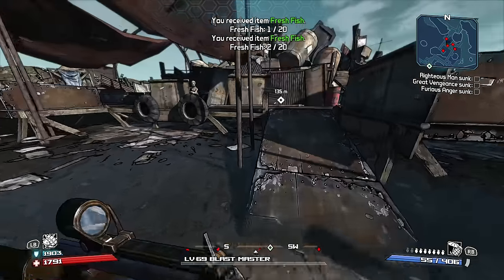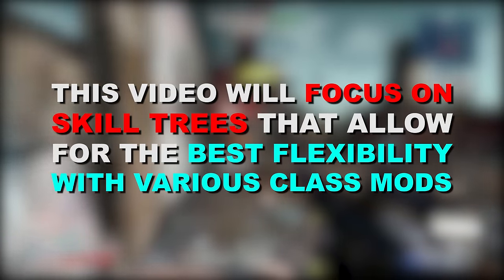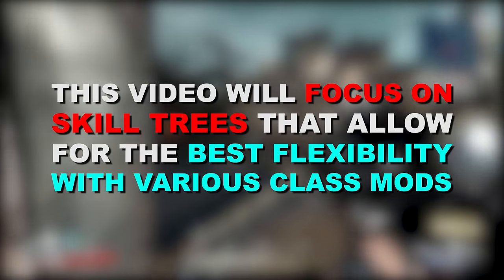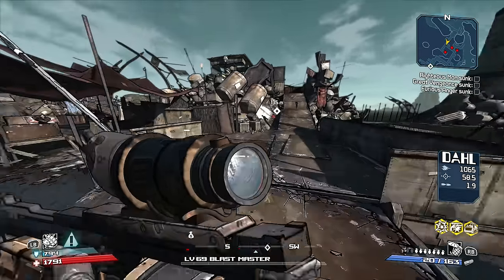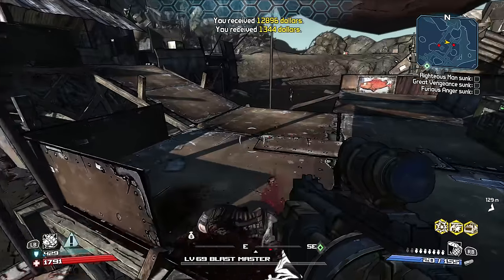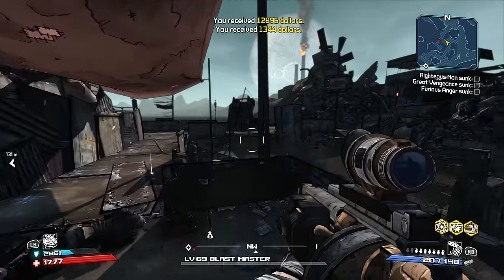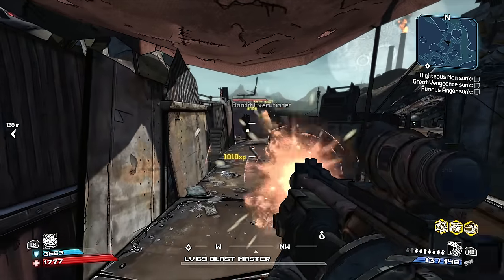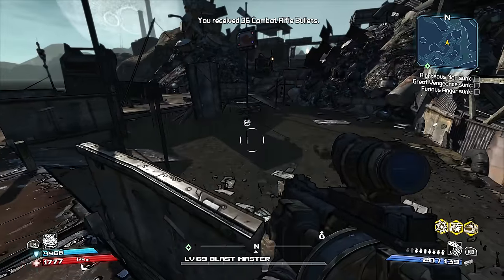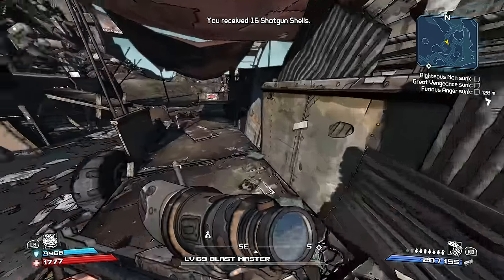Like my other Borderlands 1 Remastered build videos, my goal here is to put together a skill tree that best showcases Brick's abilities and best takes advantage of most of Brick's class mods. While there are really only two main ways to build Brick, focusing on how to construct the skill tree for those builds allows you to pick from a wider variety of class mods, which can better determine what type of gear you should use. If you're looking for good weapons, pretty much anything that's explosive element or a burst fire rocket launcher dealing explosive damage is usually a great choice.